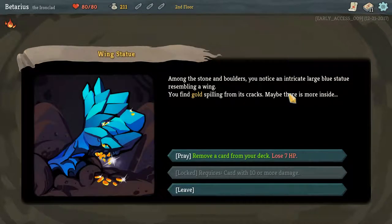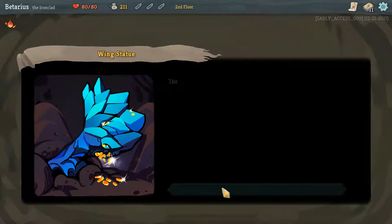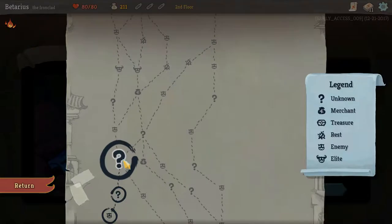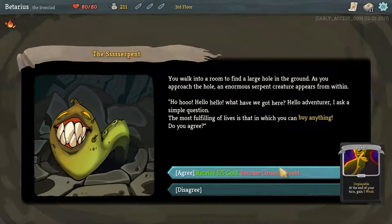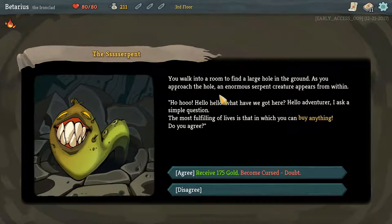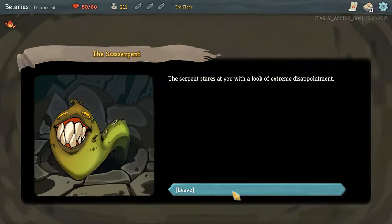A scenario! Among the stone bullets, you notice an intricate, large, blue statue resembling a wing. You find gold — or you can do nothing. Just get out of there. Another scenario — a large hole. Approach and a serpent creature appears from within. Hello, adventurer. I ask you a simple question. I disagree — just get me out of here.